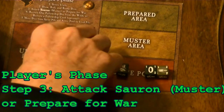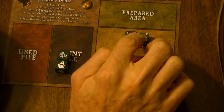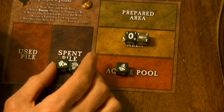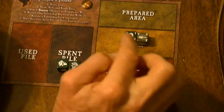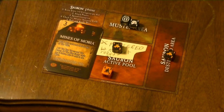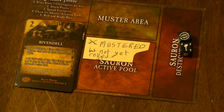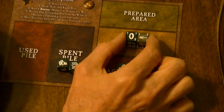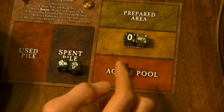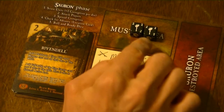For step three, I will spend two fellowship to muster these two dice. The cost to muster is shown in the top left corner of each die — in this case each one costs one, so I need to spend two fellowship to muster them. I then immediately use these two to attack any units in Sauron's muster area. Even if there are no units in his muster area, I can still muster and will get glory points for them.